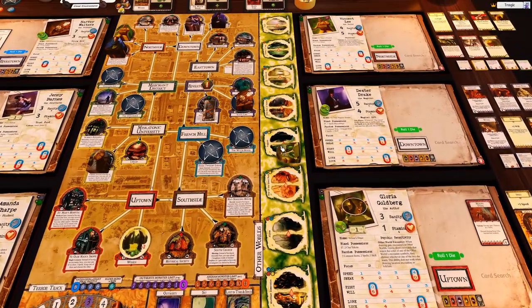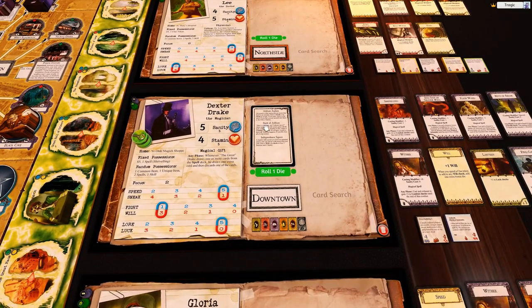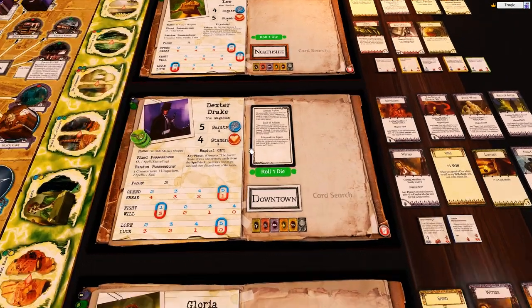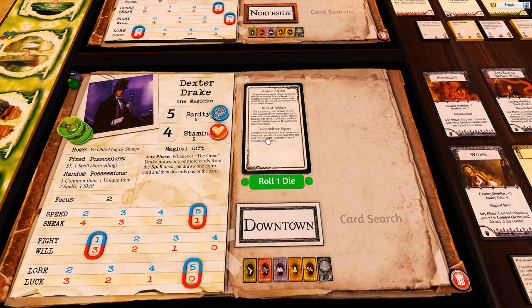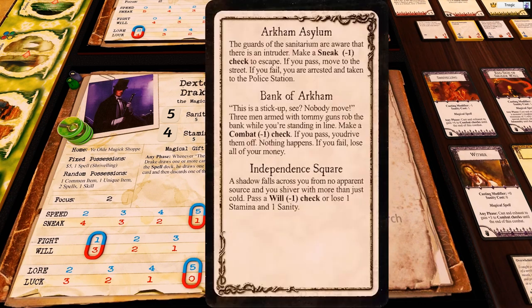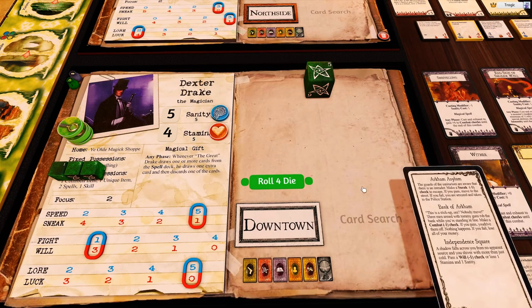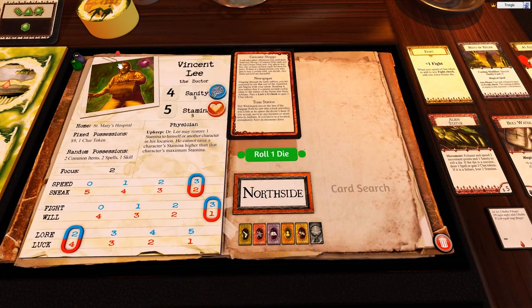She gets sucked into the other world. That takes her to Yoggoth. Yablammo. This is Independence Square — a shadow falls across you from no apparent source and you shiver with more than just cold. Pass a will minus one check. She'd pass this, she's got like five will. Pass.